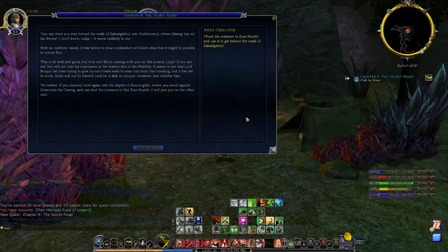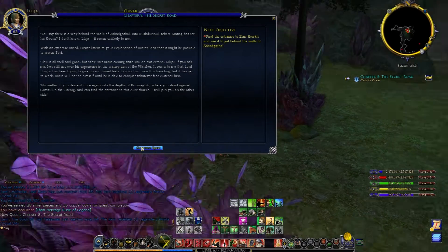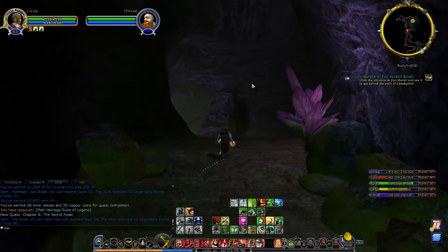We're back at Orvar and will speak to him. He's going to test me to find the secret entrance which will lead us back into Zabadgoth, or the former dwarf fortress which has now been taken over by the orcs.